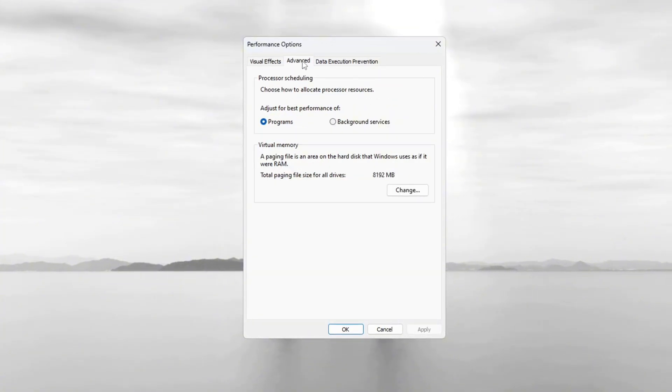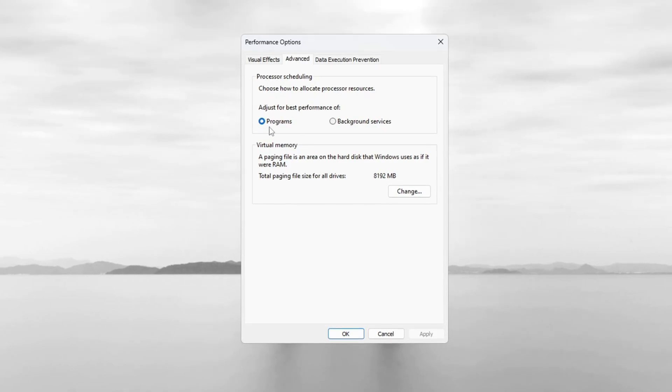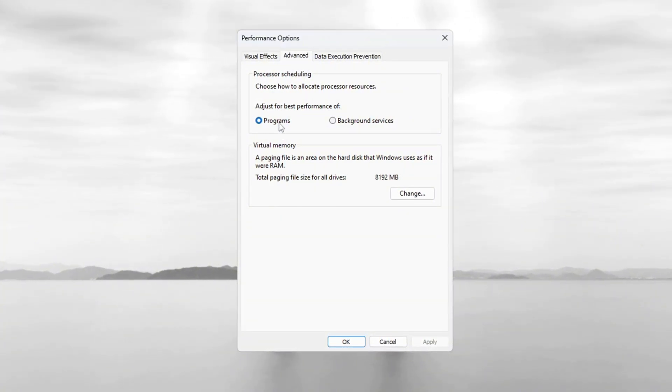Now go to the Advanced tab in the same window. Under Processor Scheduling, select 'Adjust for best performance of programs.' This will make sure Windows gives more power to Fortnite Season 3 and other games instead of background apps. Once everything is set, click OK.